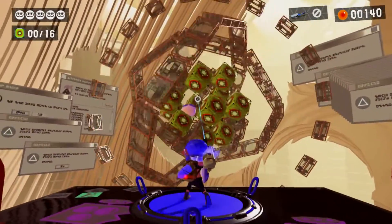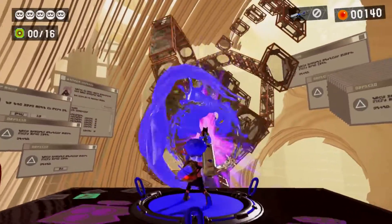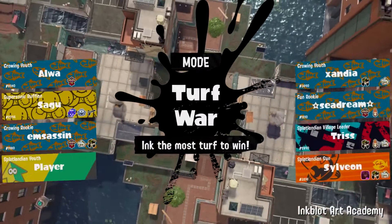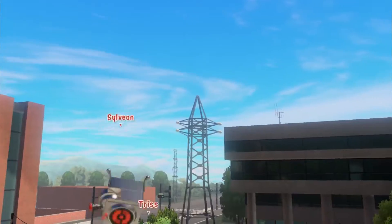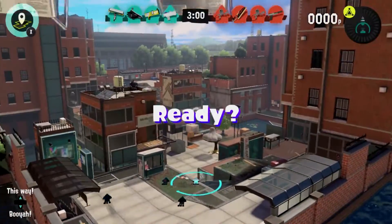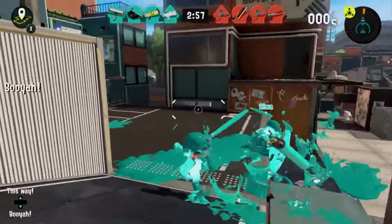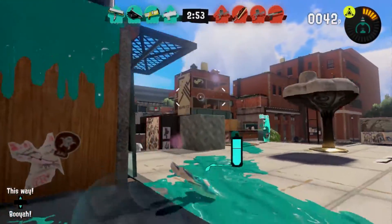The single player part of Splatoon 3 does a good job of preparing you for the frantic multiplayer offering that will keep you coming back. The main mode on offer is Turf War, which tasks each team of four with inking as much of the map as possible within the space of three minutes. The team that has covered the most ground with ink is the victor. The result is a frenetic rush to cover the battlefield in ink while defending your turf from the opposing team and also avoiding getting splattered yourself. It's a lot of fun and while initially the match length seems a bit short, it's actually the perfect length for this game type.